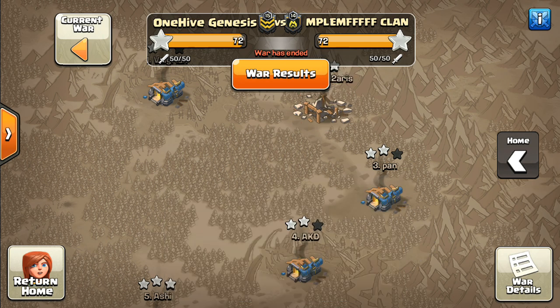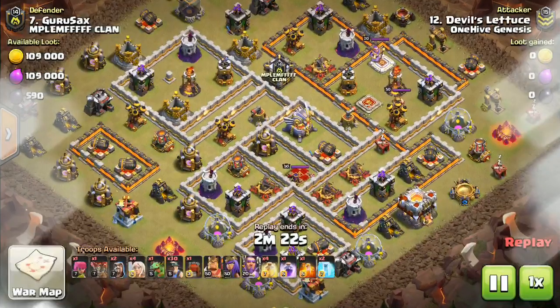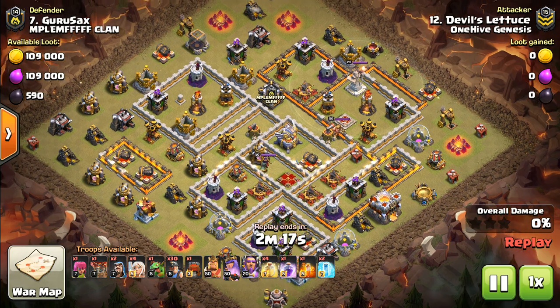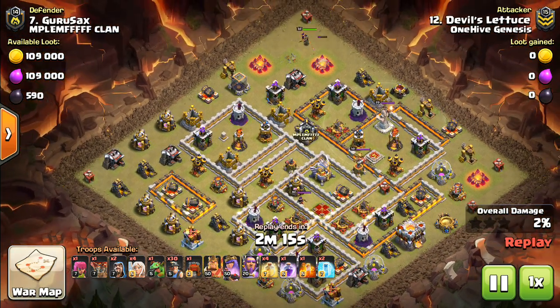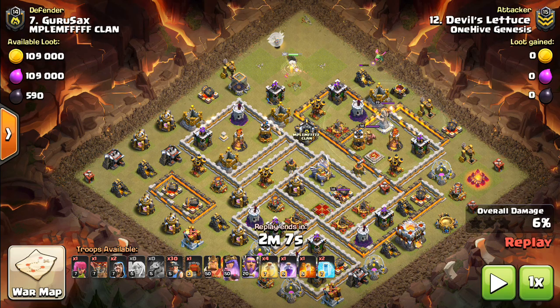My last live attack failed because of a pretty poor funnel on my queen for the queen walk. So I think it's a very important thing that a lot of people struggle with, including myself at times, trying to create a nice walk. Here is another good example. A lot of bases, especially at Town Hall 11, have kind of these openings, these gaps, and they're great places to do queen walks.